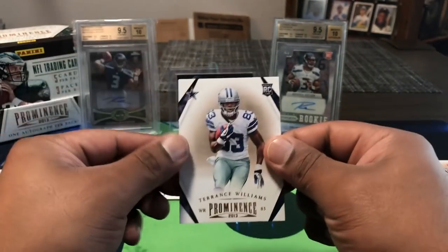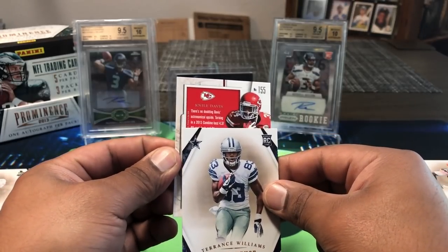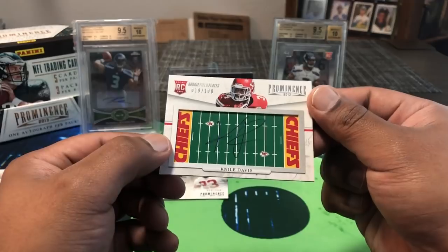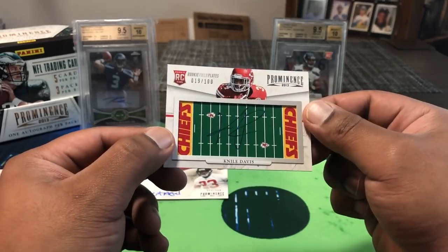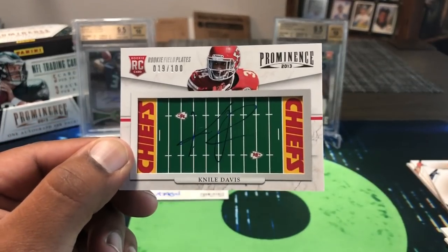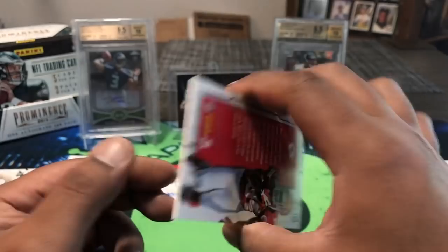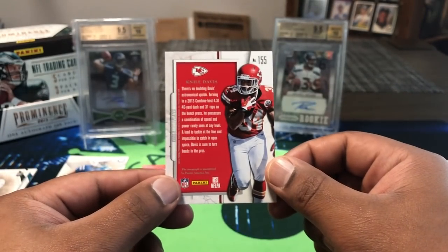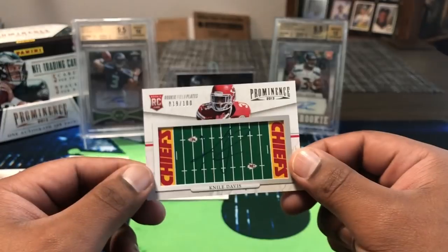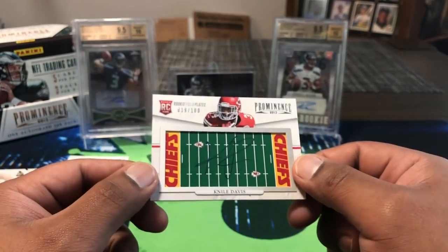And there's the thick card — a Niles Davis patch auto, 19 out of 100! That's an on-card, on-field grass auto right there, very cool. Rookie Field Plates for Niles Davis of the Chiefs. I've seen him on the waiver wire in fantasy in recent years. Not bad at all — a rookie card with a patch and on-card auto, pretty dope for Chiefs fans or Niles Davis fans.